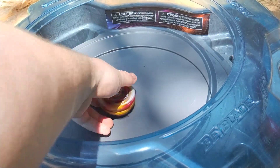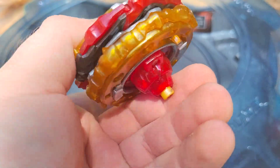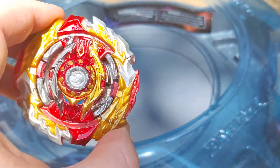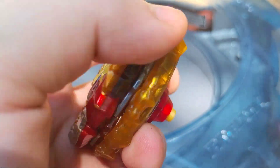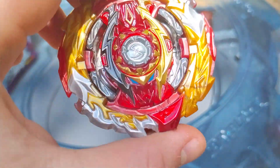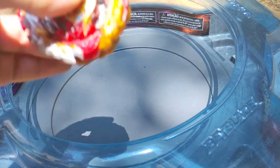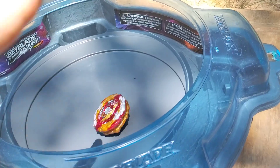That's World Spriggan — hope you guys enjoyed that review! Smash the like button, and you should buy this Beyblade if you don't have it — it's really good. World is competitive: the chip, the ring, and the chassis are all competitive. I don't know about Unite, but World Spriggan is a great Beyblade owned by Shu. Great character. Good to buy — see ya!